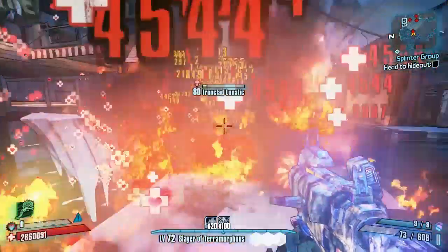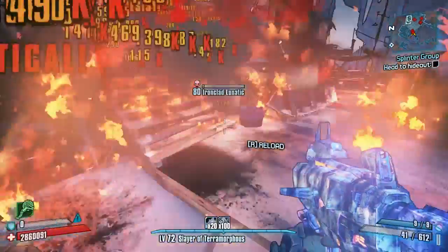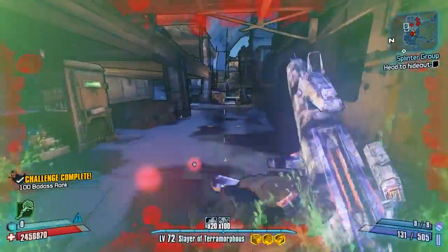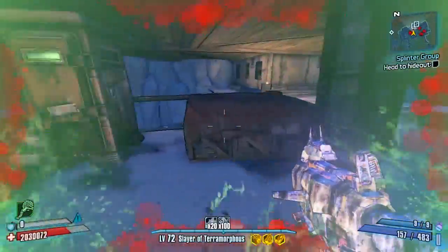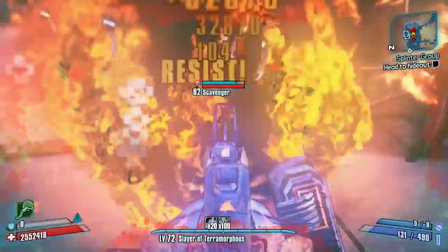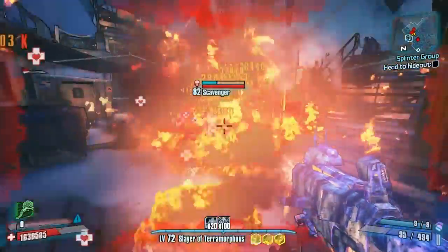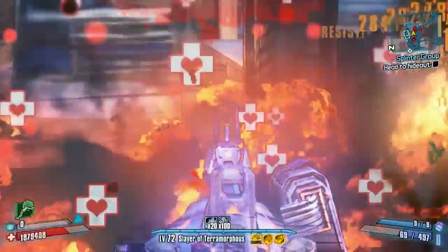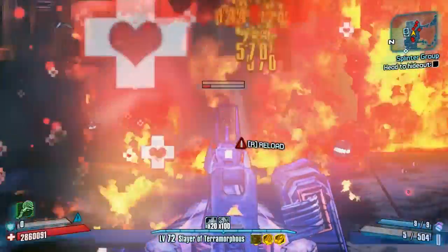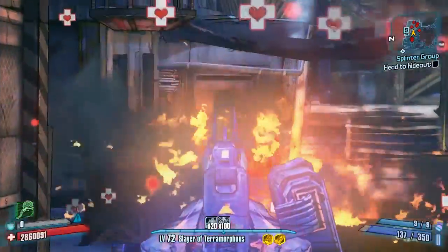It has 115 critical damage with slow-ish ammo regen and consumes two ammo per shot. It comes with a nice snowy custom skin and replaces the Commerce, which is farmed from Assassin Watt in Southpaw Steam and Power, and also Digistruct Peak after the Assassinate the Assassins mission. It provides a perfect gib code in the fire element, but you can actually change that to whatever element you like.